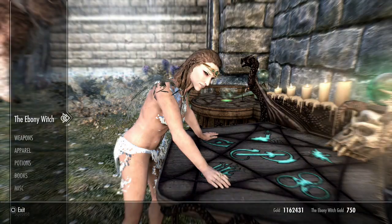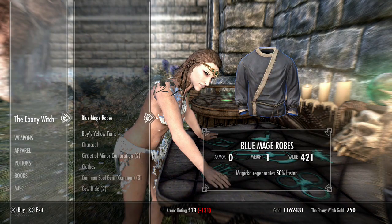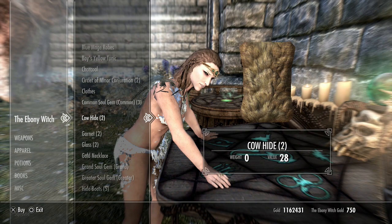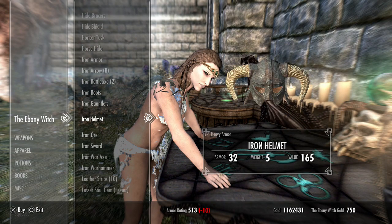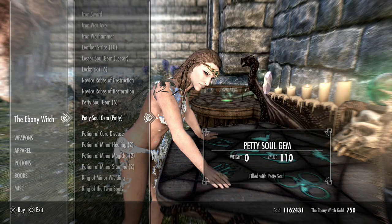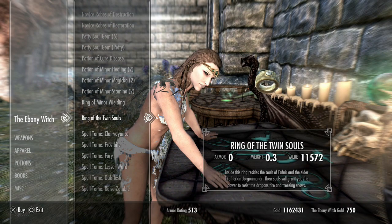We can talk to the Ebony Witch and she's got a unique ring for sale. She only has 750 gold, which isn't great. The ring is 11,000 gold — inside this ring resides the soul of Fafnir and his elder brother kin Jorgenmander. Their souls will grant you the power to resist the dragon's fire and freezing snows. That's actually pretty solid.